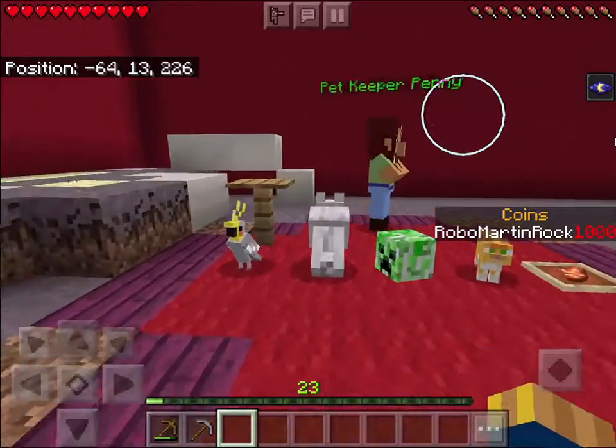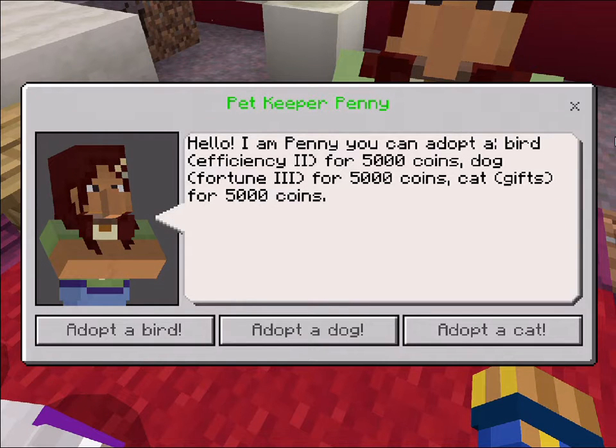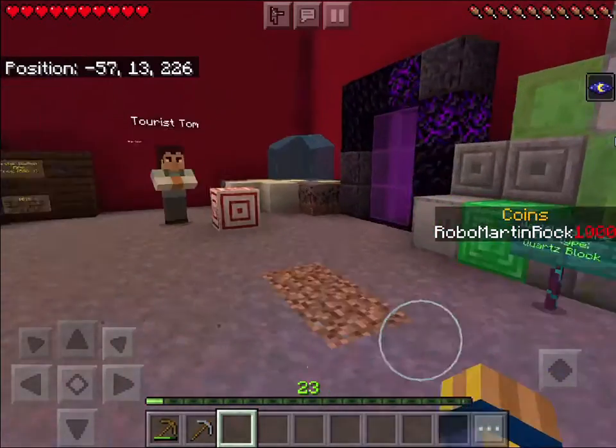There are pets here! 'Hello, I am Penny. You can adopt a bird — Pheasant C2 for 500 coins, a dog — Fortune 3 for 500 coins, or a cat — Gift for 500 coins.' I'm not gonna adopt anything right now — I'll just head back.